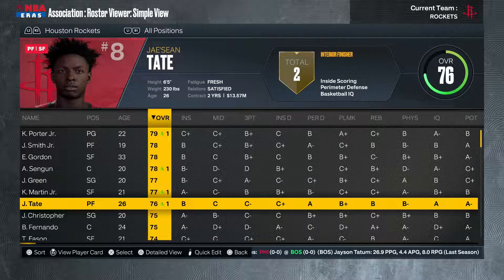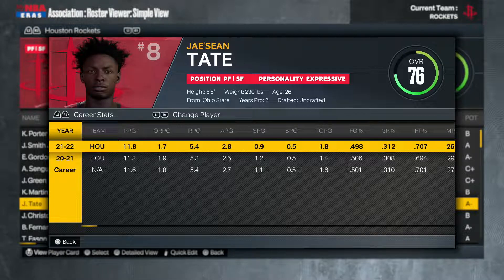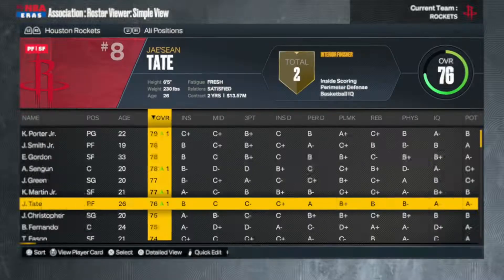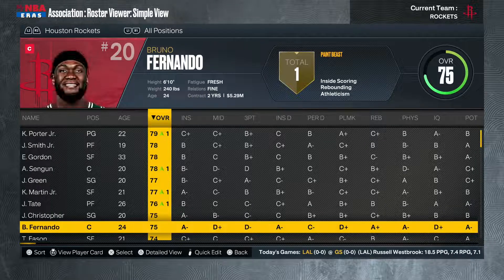Jae'Sean Tate is one of our veterans at 26 years of age, going into his third season — we don't know what we're going to do with him right now. Josh Christopher is another young guy — inside scoring, mid-range, very athletic. This team is very, very athletic, and that's why I like Houston. They have the ability to shoot the basketball, so they're a fun team to play in today's NBA. Bruno Fernando will be our starting center.